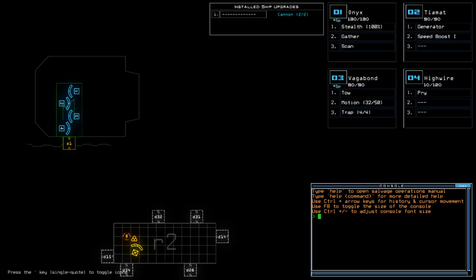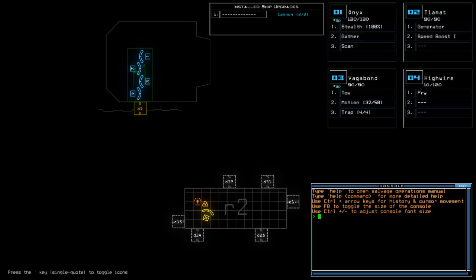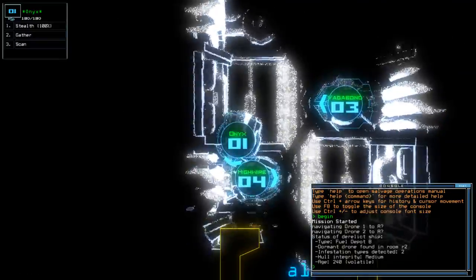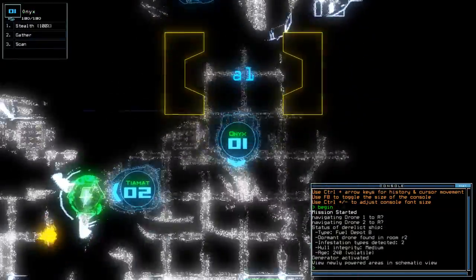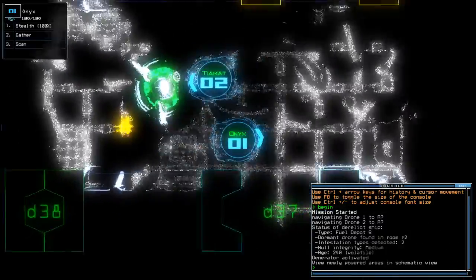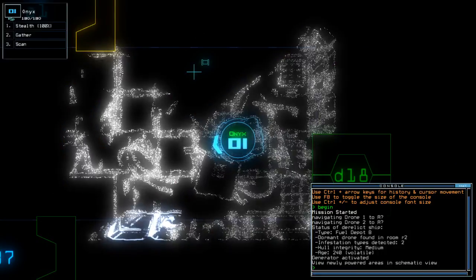Let's get in here and check it out. We do have scan now so hopefully I won't forget about that. I switched out ship surveyors at the shop and forgot to put the other one in — whatever, we'll figure it out. Two infestation types, ladies and gentlemen. Onyx, come on buddy. I want to hit scan on this guy too — let's go ahead and scan.